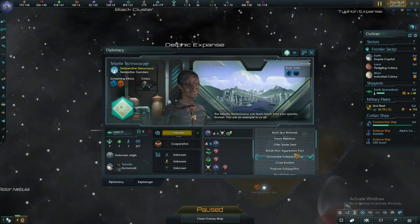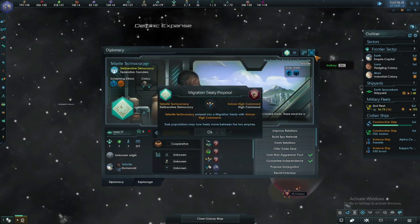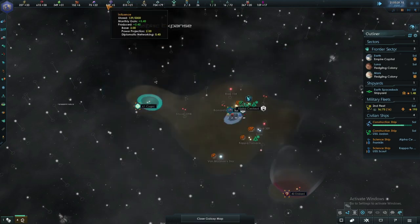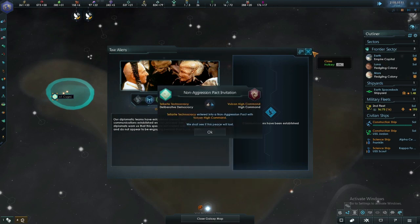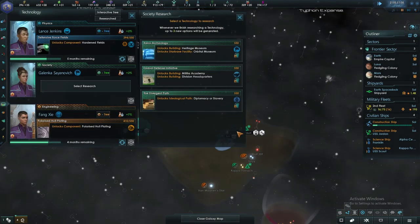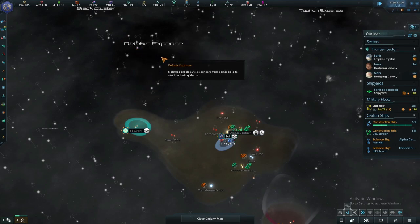I'm actually going to cancel the agreements we already had — it's going to hurt the relationship but I need the influence. We should be improving our relations with them, which we are. We should get a lot of influence by making contacts, and since we are United Earth we should be able to find a lot of them. The next project — we want to get the NX-01 Enterprise out as quickly as possible.